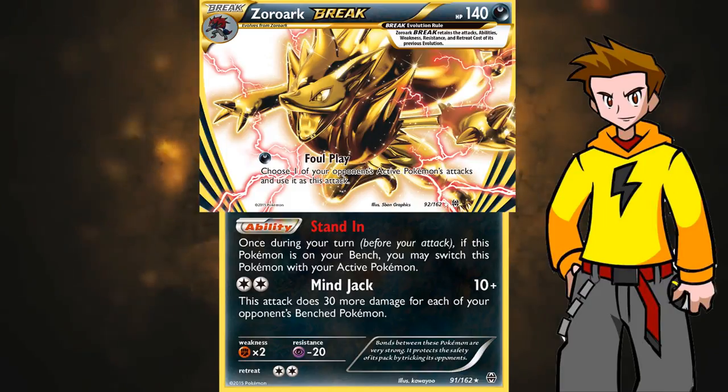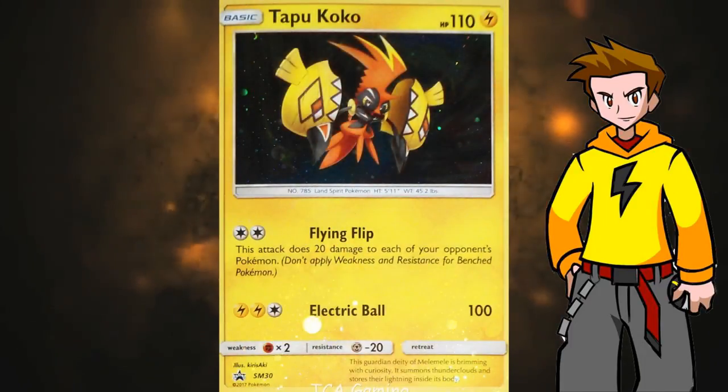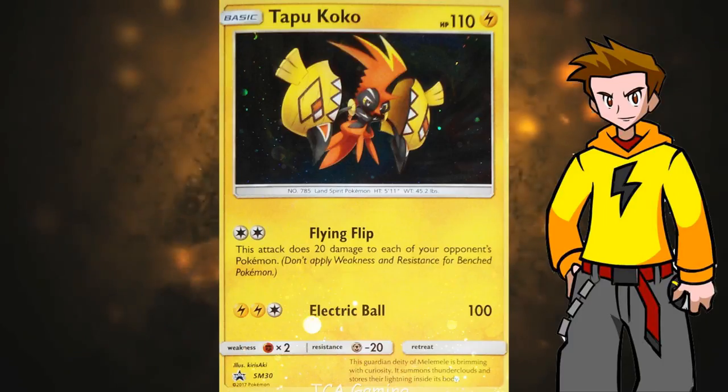You can also use the opponent's GX moves via Foul Play, but remember you can only use one GX move per game. I would run 1–2 copies of the promo Tapu Koko. This card is way too good not to use in a deck running Double Colorless Energies — it has free retreat and deals 20 damage to everything on the opponent's field for a DCE. It can get the early damage spread to enable Drompa GX or Zoroark to finish things off. Keep in mind all our Pokemon are weak to Fighting, which is the main deck weakness.